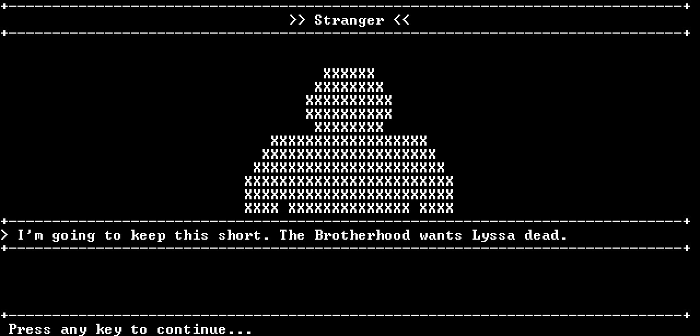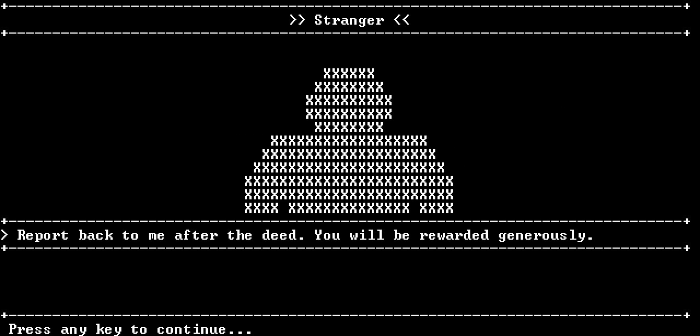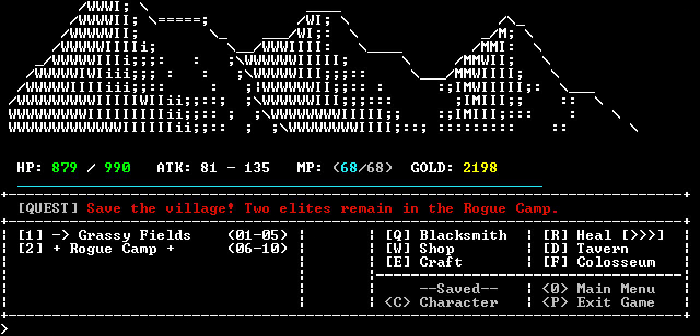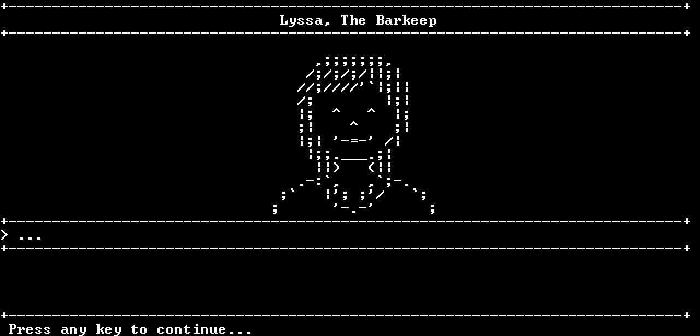Hopefully we won't run into a level 10 elite. Stranger, I'm gonna keep this short - the Brotherhood wants Lysa dead. Take the syringe into the tavern and inject her with it. Report back to me after the deed. You will be rewarded generously. So here's where we have the opportunity to make her go away. We can either warn her or kill her. Being a paladin, I will warn her.